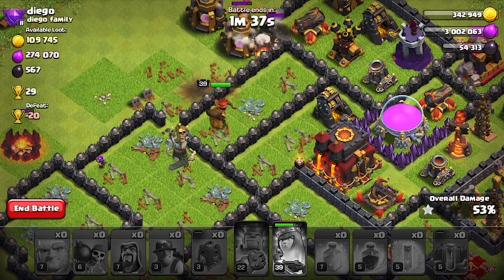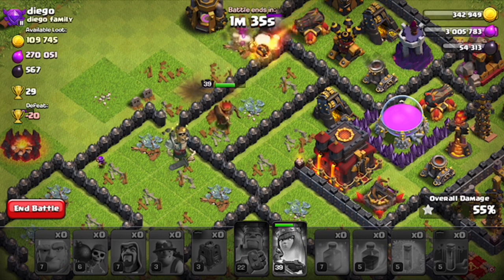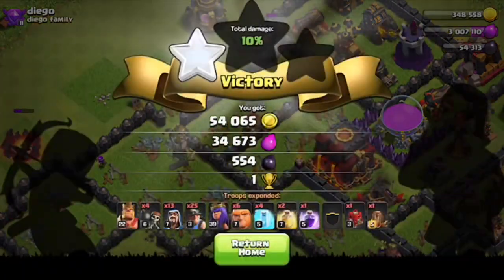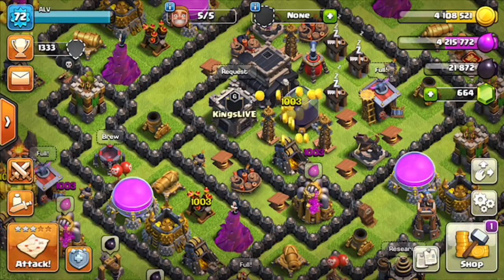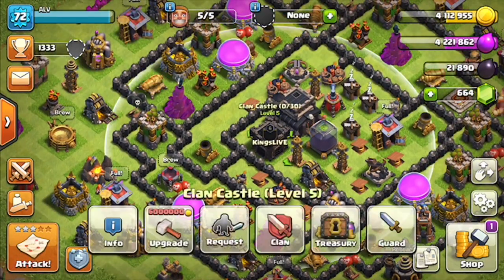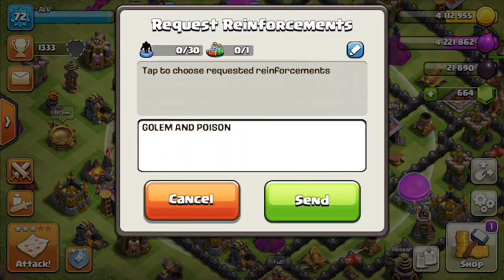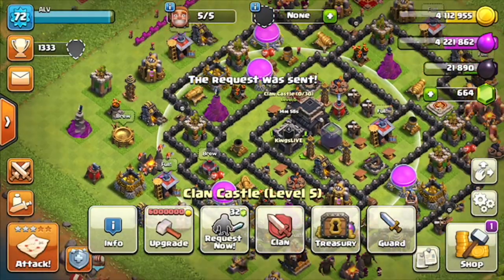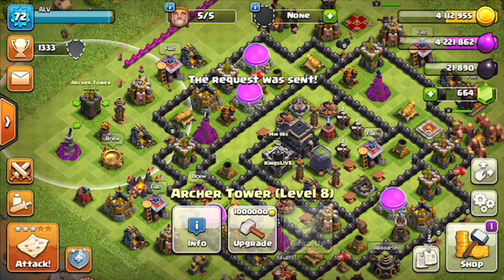I could do about three to five minutes of rest, but if I have to wait the whole time, it's no good. Got 300,000 gold. Going to go ahead and put it on one of the lower level items like the Tesla Tower or the Archer Tower. I'll probably just go ahead and upgrade one of these real fast.